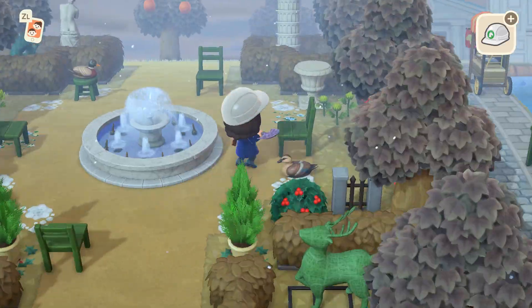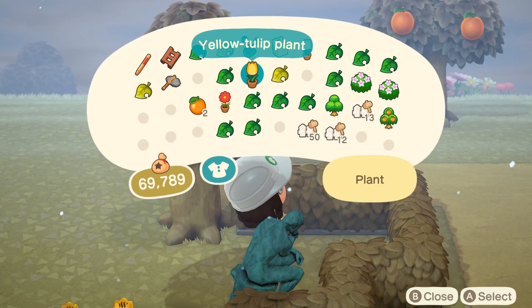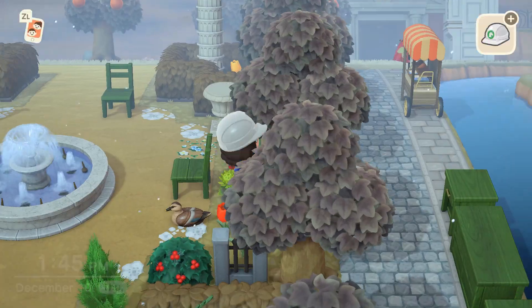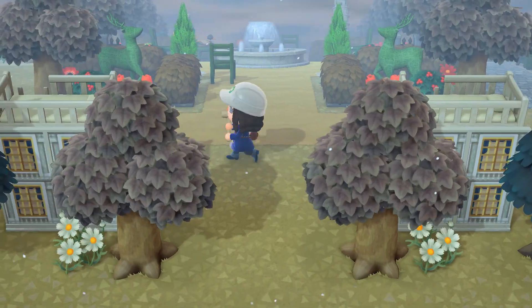Two flowers I really enjoy for this color scheme are the green mums and the red cosmos, which have a little yellow center that works really nicely. A lot of Christmas decorations include a bit of gold, so this was a nice way to bring that in without being overwhelmingly yellow.